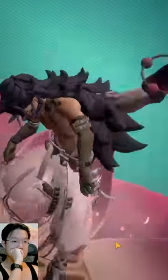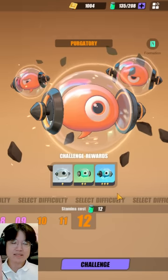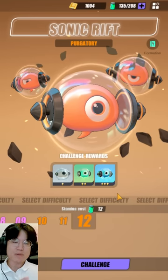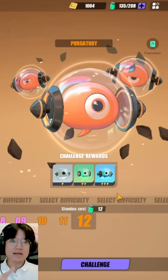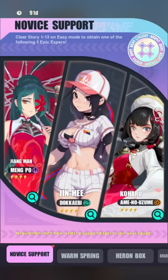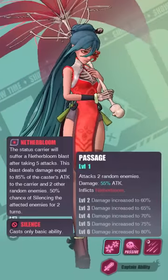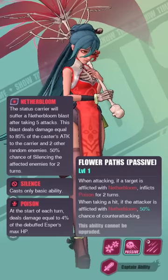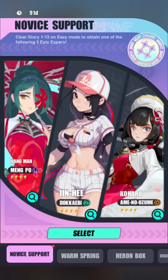Soon after you obtain Mona, you'll have enough summons to get Li Ling or Tang Shen — the two beginner Espers on the beginner banner. There's a lot of debate about which is the better starter, but the answer is it doesn't really matter. Tang Shen may surpass Li Ling a little in end game, but you'll get both eventually. Either of these Espers work really well with Mona and with Jiangman, who you'll get at chapter 1-13 when you unlock the novice support.